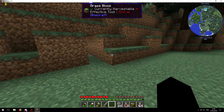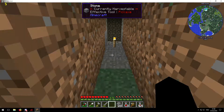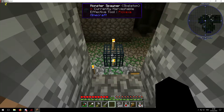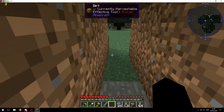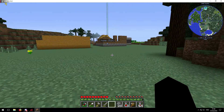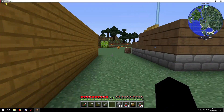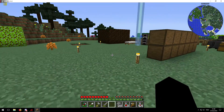I found something interesting while clearing out — I heard wolf growls. There's a dog nearby, and I found a skeleton spawner which is perfect because I actually need bone meal.